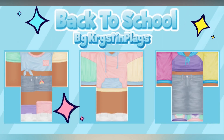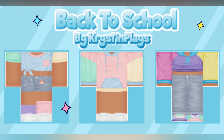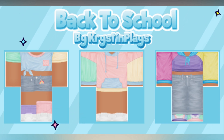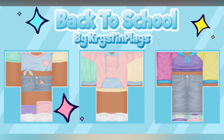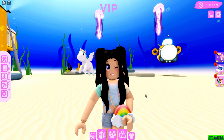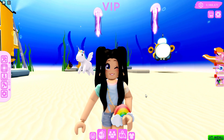A brand new back-to-school mini clothing line just dropped, which includes three color block outfits that you guys get to choose from. Each outfit contains two pieces, so make sure to check out all of the links in today's video description, or you can find them all in the Krystin Plays Roblox group store. Everyone, welcome back to my channel — I hope you guys are having an awesome day!